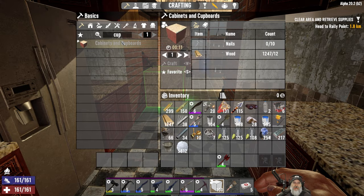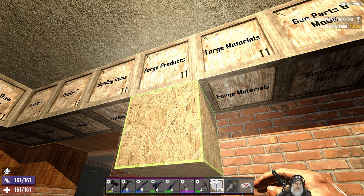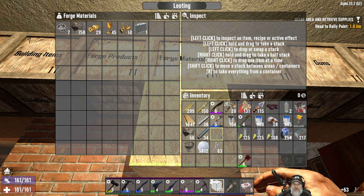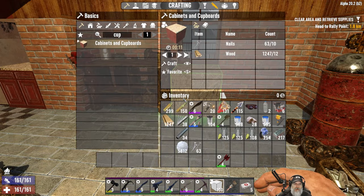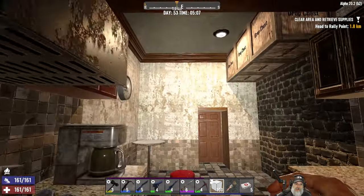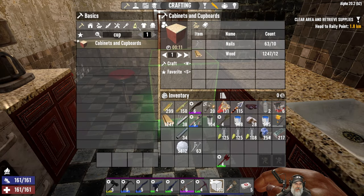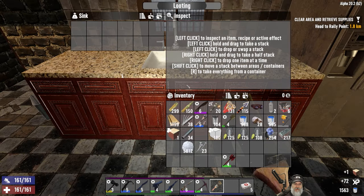What about in here? Okay, cabinets and cupboards - this is what we want. We need some nails, in forge products. Let's put this stuff back in there for now and toss the bucket. How many of these do we need to make? One, two, three, four more. Let's put the stuff that was in the sink back.